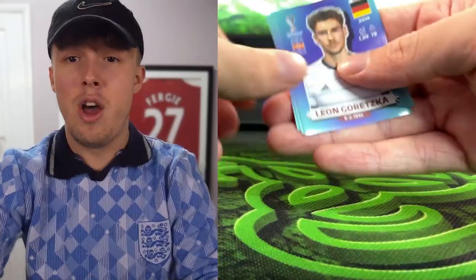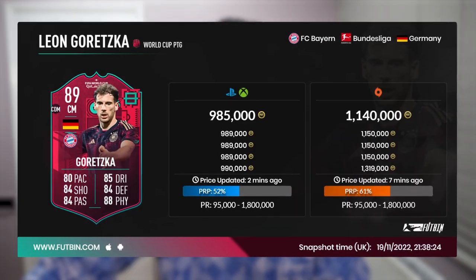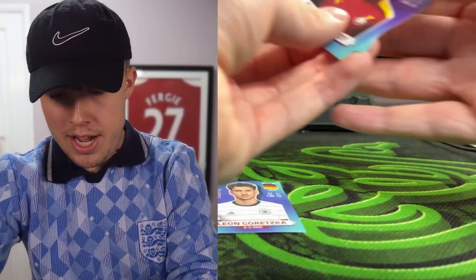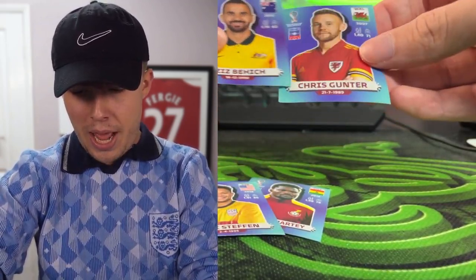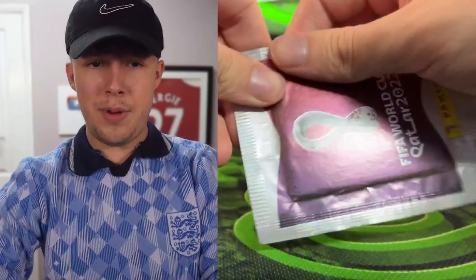Pack number five: Goretzka has a new card — over a million coins, so we'll use his gold card. Behind him we've got Amate, a keeper, Stefan, Behic, and Gunter. Goretzka is clearly the best player in the pack. Rather than play it safe and take the keeper, we're going with Goretzka — straight into the team, sadly not his Path to Glory card.